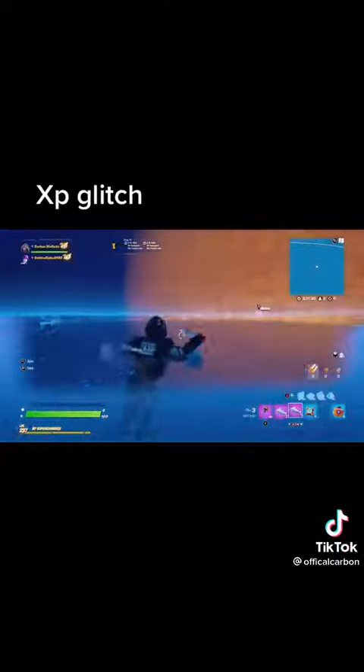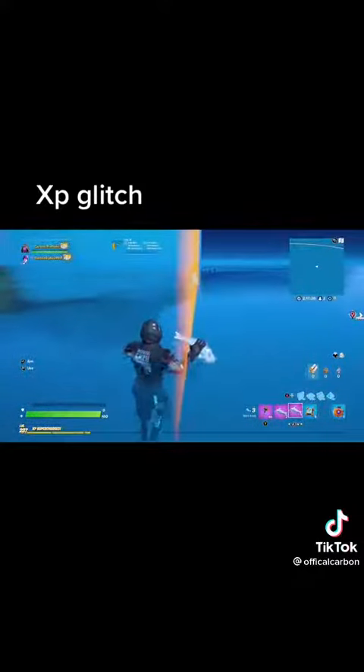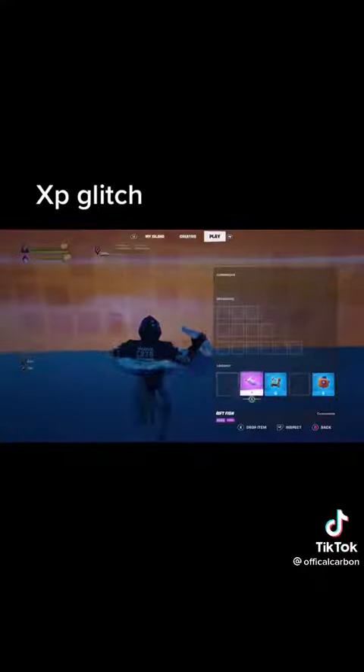When you approach the island, stop whenever you see the barrier and do that thing we did earlier. Get right up next to the edge and drop all of your stuff into the map.